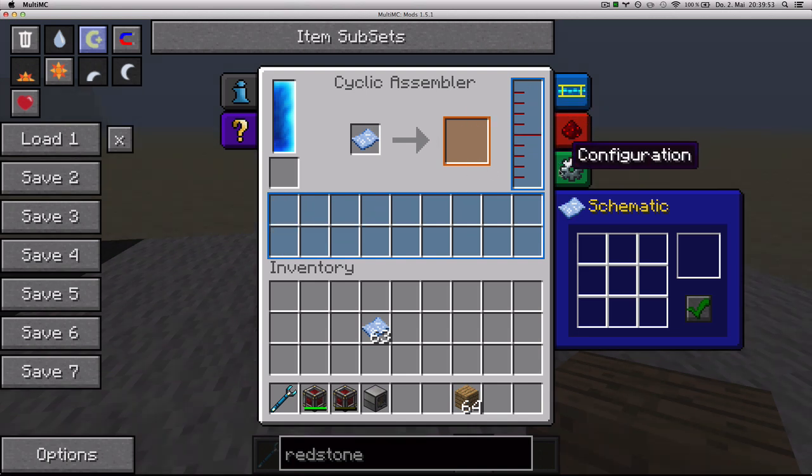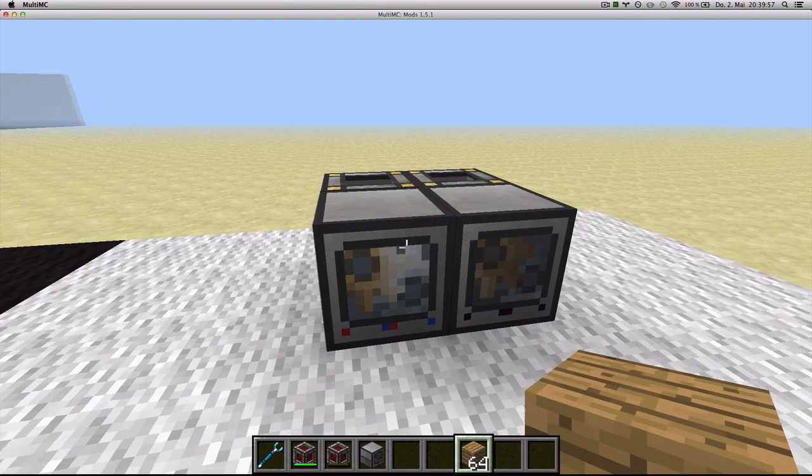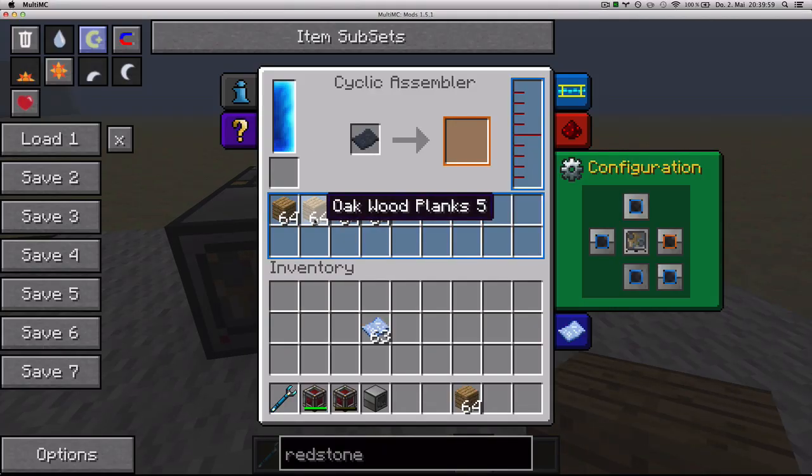And it's not putting them here, it's actually putting them in the machine to the right, because I've configured it like that. And as you can see, it puts them in the inventory so they're ready to be used.